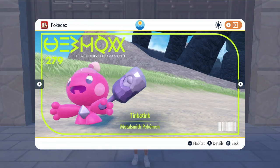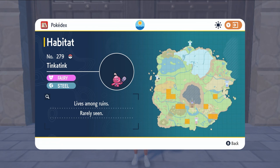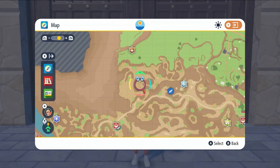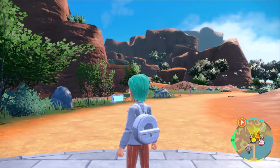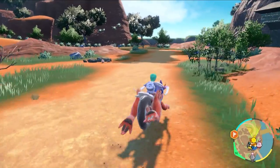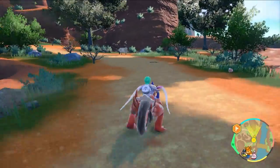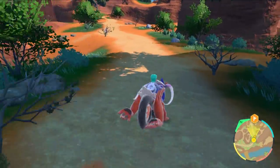Tinkertink is available very early game. You can check on the Paldea map to see where its location is — it spawns in a number of different areas, all towards the southern parts of Paldea in areas where there are ruins. You don't need any of the ride mechanics to get Tinkertink in the very early game, so you can literally come here as soon as you've enrolled at your school.